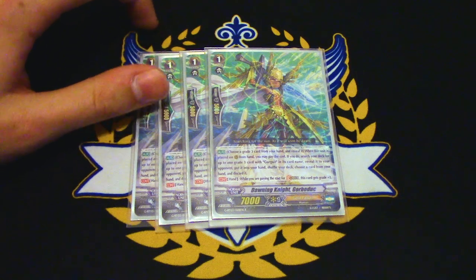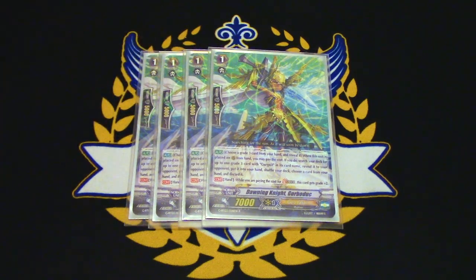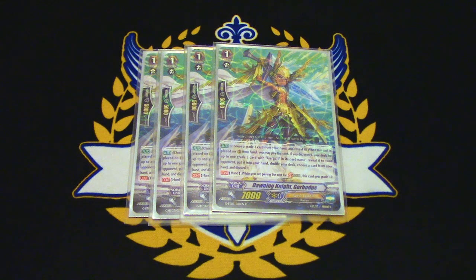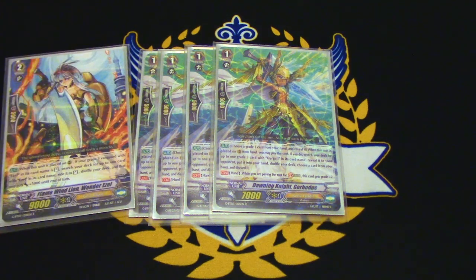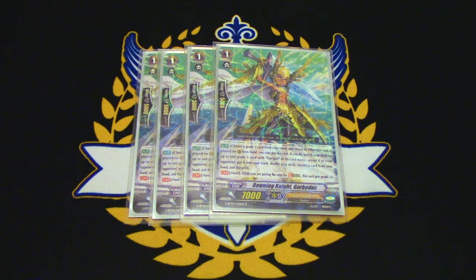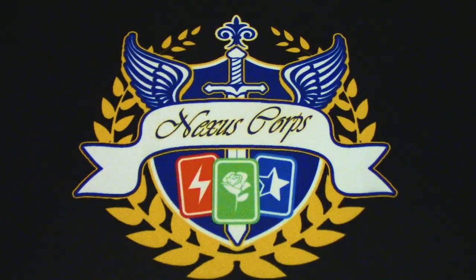4 copies of Stride Fodder. We don't have a grade 3 with Gergitz name, so the first skill doesn't matter. The other skill is Continuous — when you're paying the cost for Stride, this gets grade plus 2. You can pay the cost for Stride with Stride Fodder — you all know what this does. We need 4 because you're going to be running Wonder Ezel, which means you're pulling grade 3s from the deck, so there will be fewer grade 3s to draw into throughout the game. You want to see more Stride Fodder so you can Stride more.